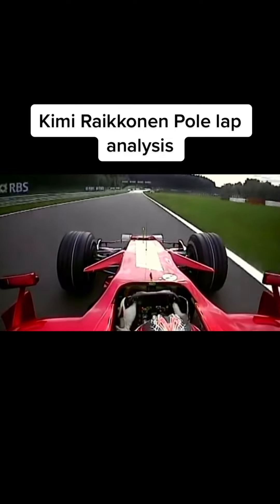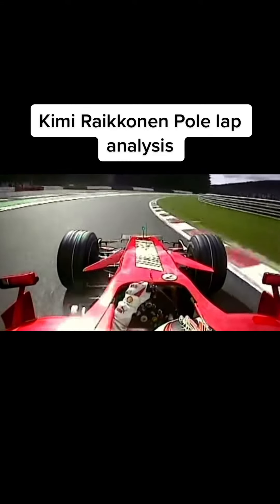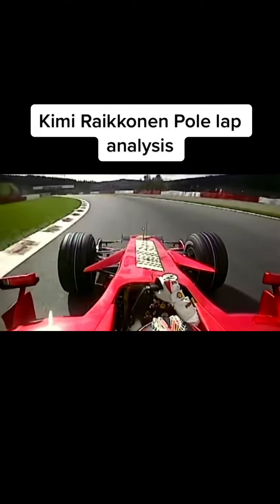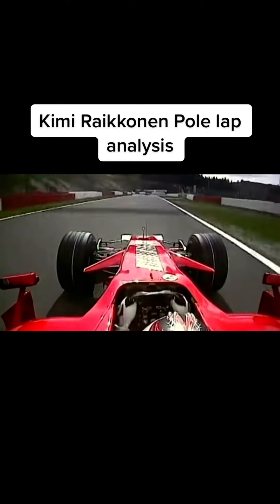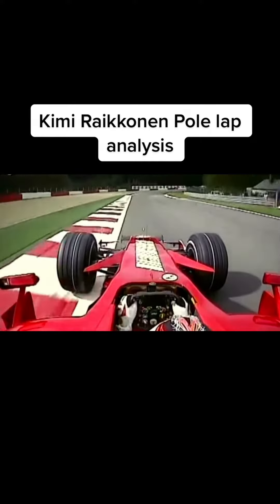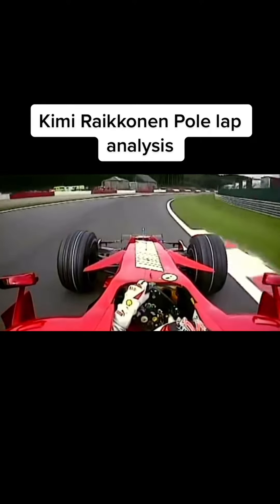Just correcting the Ferrari mid-corner, now plenty of space to let it accelerate. 180 miles an hour before the Fagnes chicane, 90 through here — look at the way the car just changes direction, it's so stable and settled. Flick left for the first part of Stavelot, 5G through the apex, running very wide on the kerbs. Stavelot 2, easily full throttle.